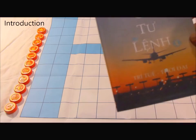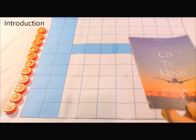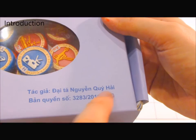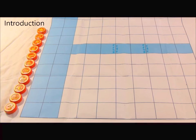This video shows how to play Commander Chess. The game is rather complicated. This is the original edition, which comes in a box. It was created by a Vietnamese designer. There are a lot of rules, but the rules of the pieces are a good place to start.